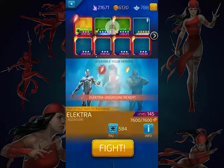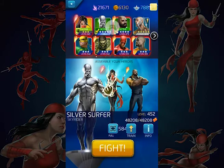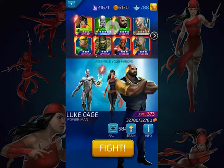This looks like a good fight. We'll go against Daken, and Daken throws out strike tiles — that's something you want to look for when you use Elektra to fight. Because one of her powers is all about stealing tiles. She can generate tiles of her own to steal, but it's nice to have enemies that just kind of do that for you too.